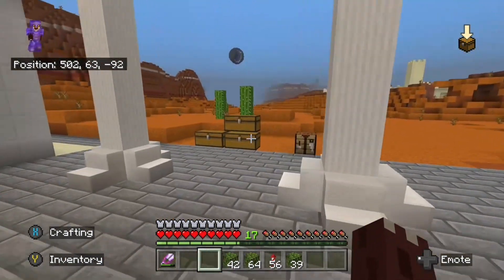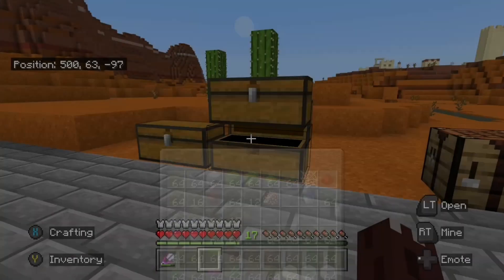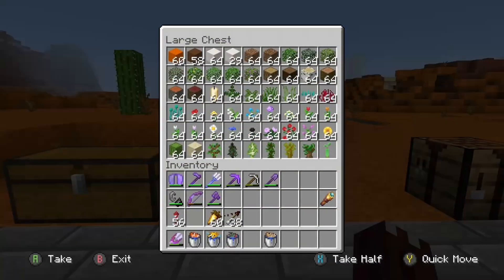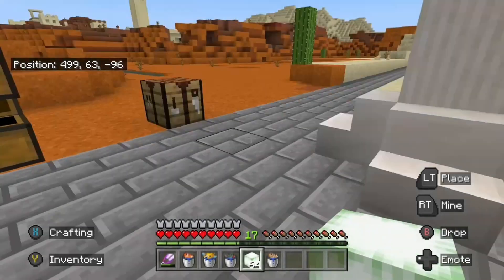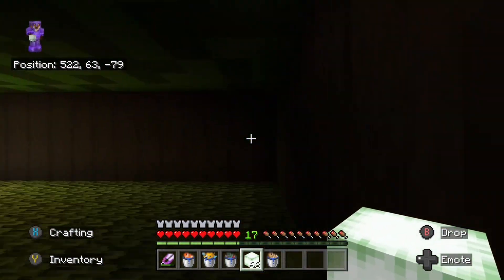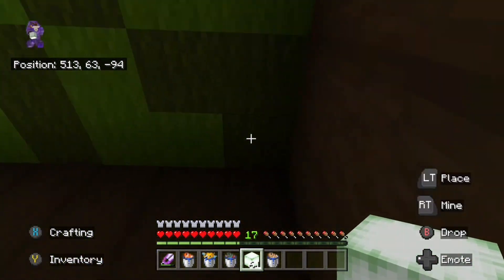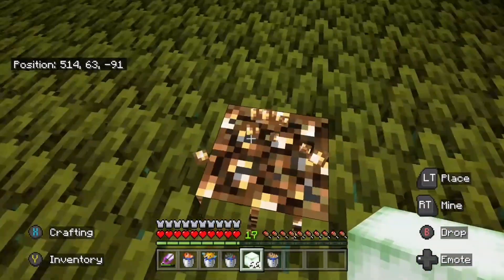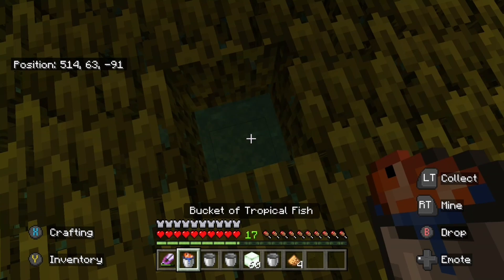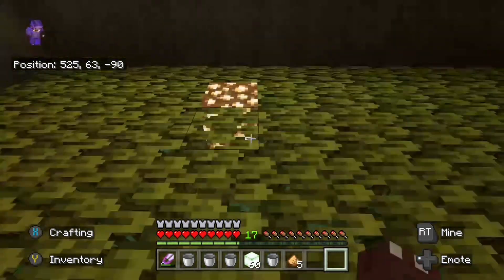So I guess what could we grab next? Let's go and grab these fish buckets and let's see how well you can see these fish, because I'm a little bit worried that I won't be able to see them very well. Let's also grab these verdant frog lights so I can go and place these because I want to get rid of those glowstone blocks. So if I make sure these are all facing down - because if you don't know, frog lights do orientate different ways - I want to make sure that all of these are facing the same way.